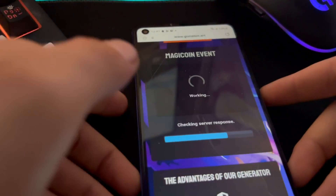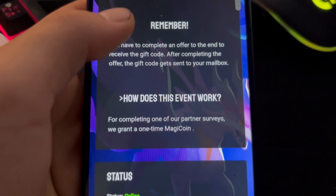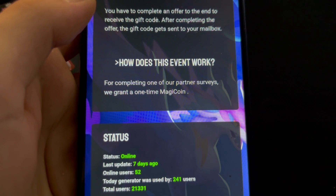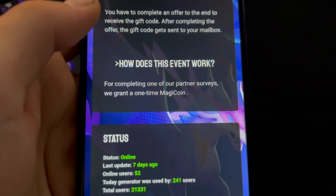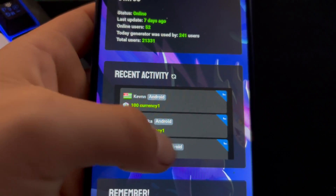The page is loading and you can check the website — it's safe. As you can see, how does this event work: to complete one of the partner surveys, you're guaranteed to receive magic coins. You can check the status and recent activity — as you can see, this player is on Android, Android, Android.